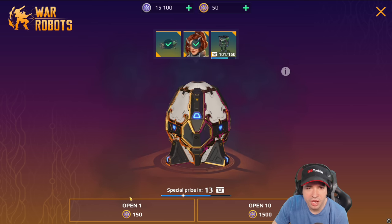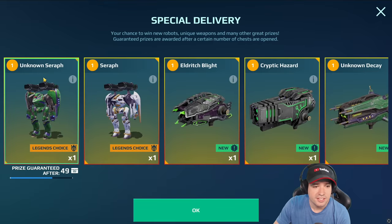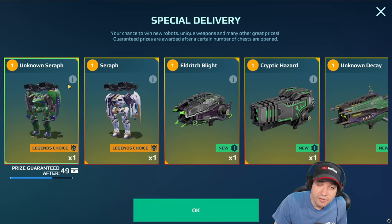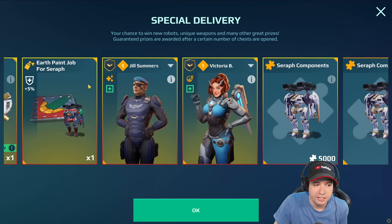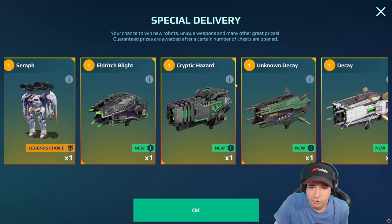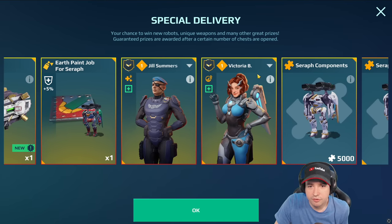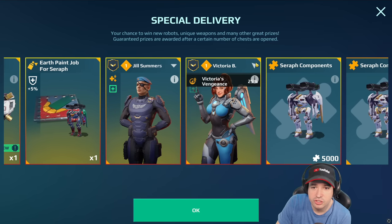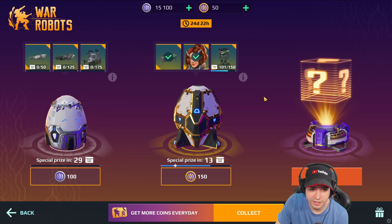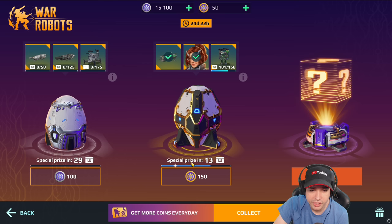Getting this pilot seems to be more difficult, or I was very unlucky. The pilot could have been in these ten-box openings as well - you could open them one by one - but it wasn't there at all, not once. So we were not very lucky when it comes to the Indra timing and also not with this legendary pilot. If you don't have a Seraph, the legendary pilot is probably the best thing you can get in here. It seemed to have been difficult to get, but after 100 it's guaranteed. But 100 boxes to me is too much - we gotten a few special prizes, probably only once or twice.